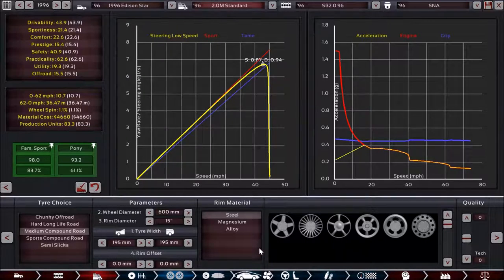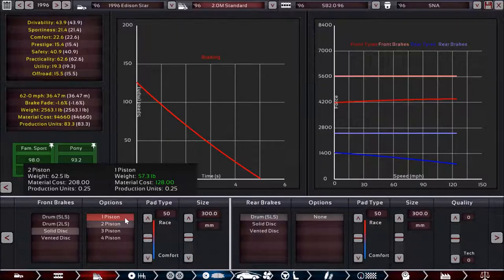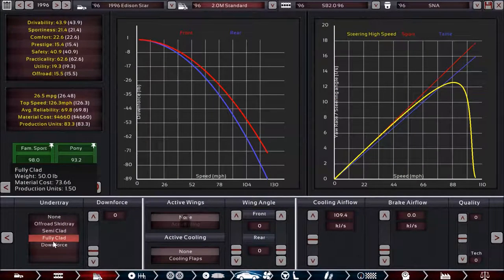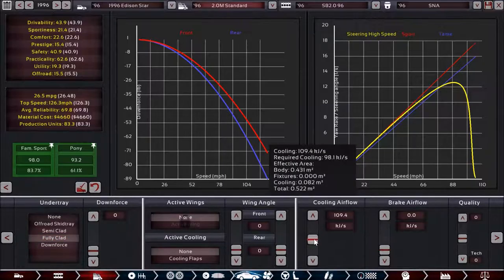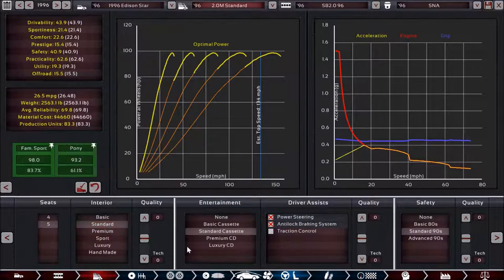The tire setup uses 195mm width both in front and rear, which is nice for tire rotation ability. I went with medium compound road and steel rim material. For the brakes, I went with solid disc, two-piston, rather than the single-piston that was in the Luna, and made those brakes more or less as big as they could be. Drum brakes in the rear keep the cost low — we have a little bit of brake fade but overall not too bad. Cooling airflow uses a fully clad under tray, about 10 over the required cooling. Five seats, standard interior, standard cassette, power steering with ABS, and standard safety.